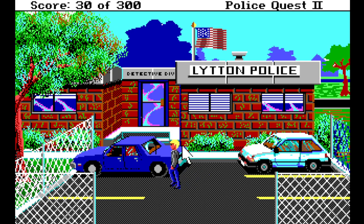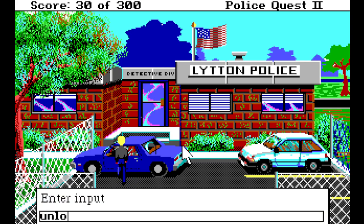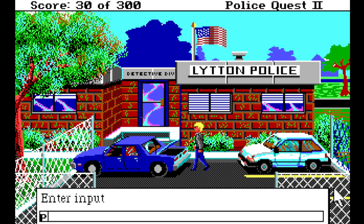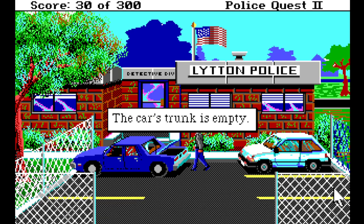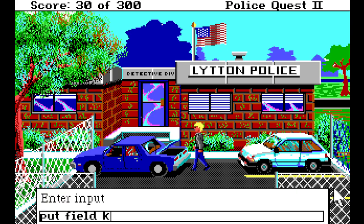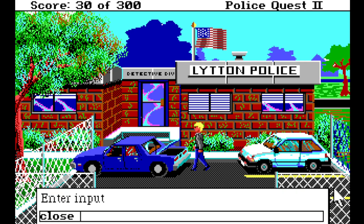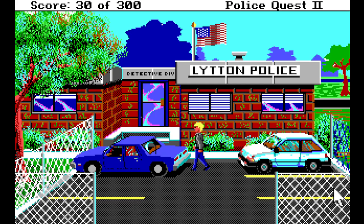Let's get in the car then. Unlock car door — already unlocked, we left it open. Wait — you should put your field kit in the trunk first. Okay, it's quite nice of the game to tell us that; it seems like the type of thing it would just penalize you for later. The car's trunk is empty. Put field kit in trunk — you place your field kit inside the trunk. Close trunk — the trunk is already closed.